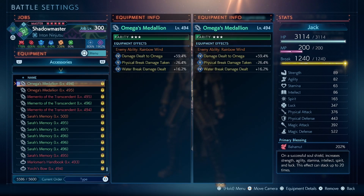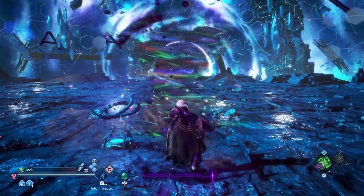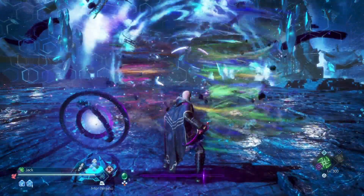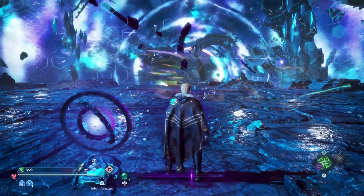We got a new accessory which has the ability Rainbow Wind. This can only be dropped from the omega boss. When I was testing it out it didn't look anything special — it was just a tornado that went all over the place — but what it actually does is really something special. Just see what it can do.